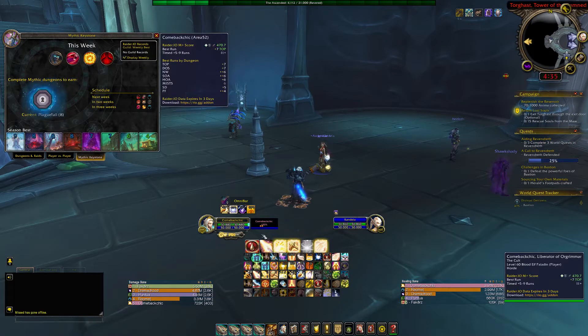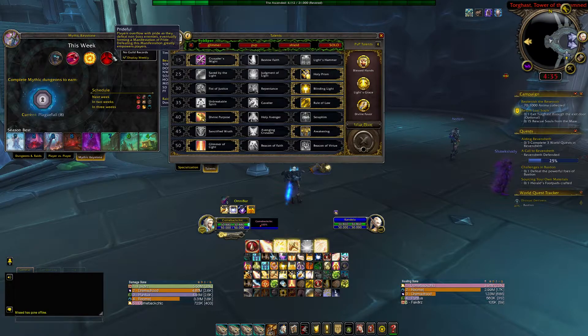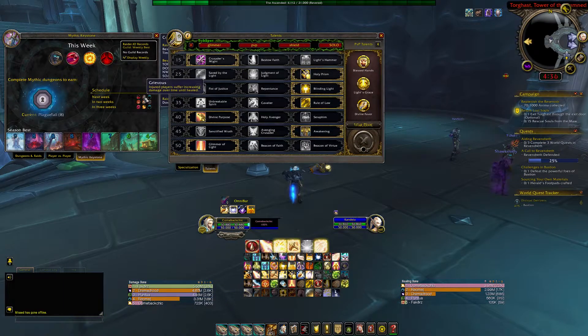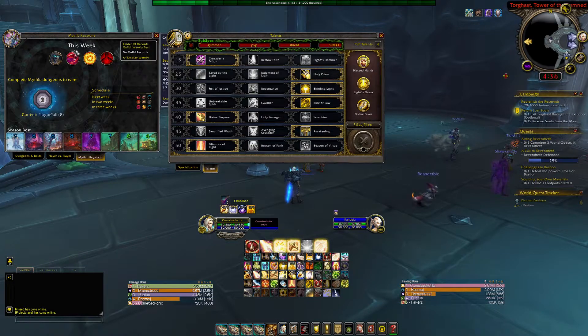With Bursting, Paladins tend to struggle, especially if you've got a tank that's pulling and you're getting stacks on top of stacks. I find that Beacon of Virtual is better for Bursting because you can heal multiple targets, and it's also good for Grievous since you need to keep people above 80-90%. Bursting stacks cause you to steadily lose health, so when you pop this and start healing, you can top everybody up and maintain the dungeon while keeping people above the health threshold.